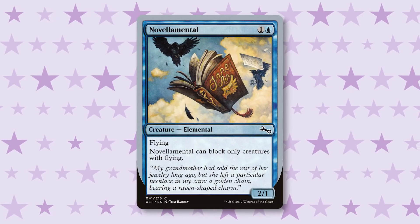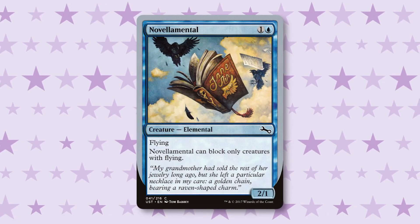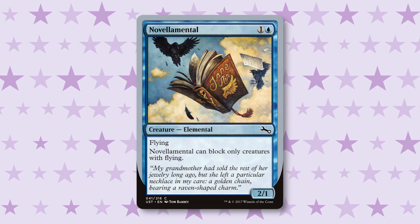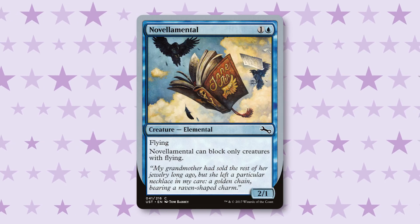Flying in this set is absurdly powerful. The Novella Mentals are 2/1 flyers for two that can only block flyers — who cares, they're really really good. There is not a lot of ways to deal with flying; not a lot of creatures have reach — I think there's one monkey that randomly has reach, and there's Willing Test Subject. Flying is an easy way to gain an advantage in this set because your opponents are probably going to have a hard time dealing with it unless they've also drafted flyers.